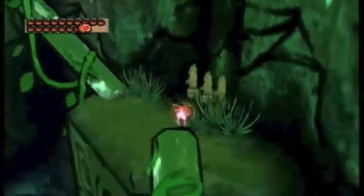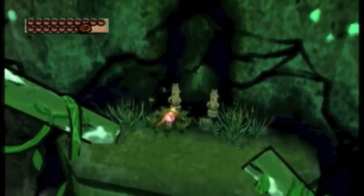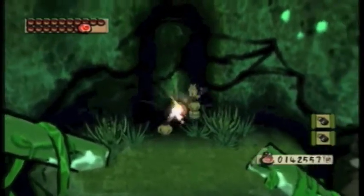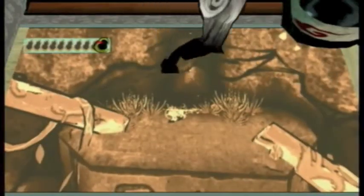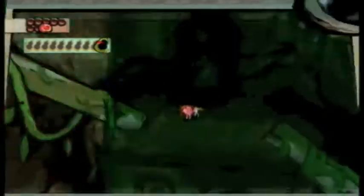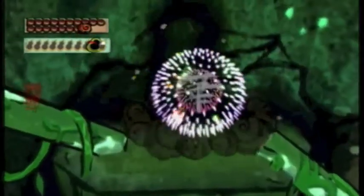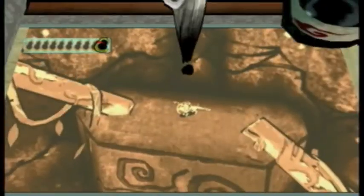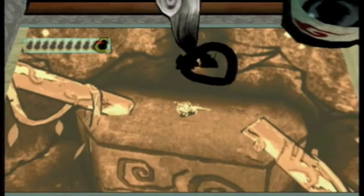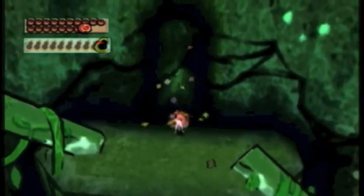The guide was saying something about three breakable statues and a wall behind them that you can blow up. Okay, three breakable statues here... wait, there are also three breakable statues here. Will I find more breakable statues somewhere? Because this wall is not breakable. Is it the one at the top? Is there another one at the top?